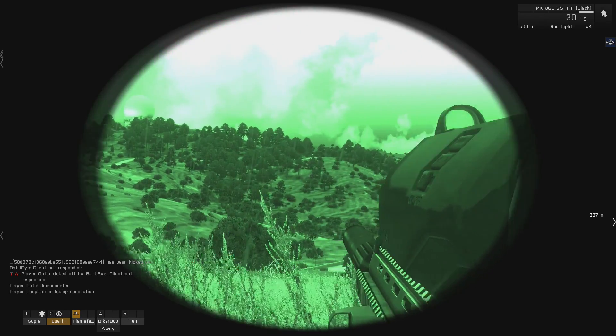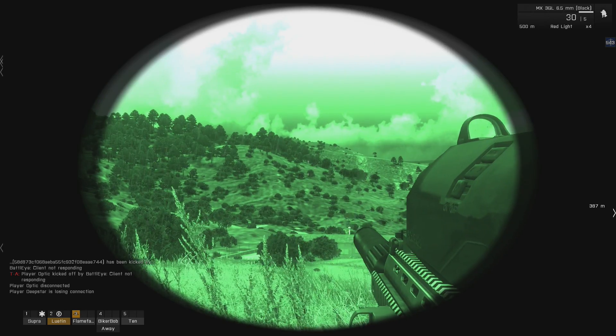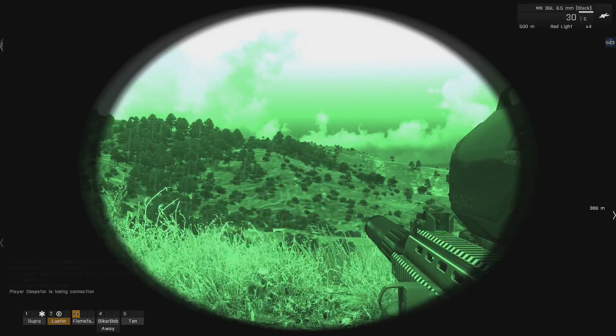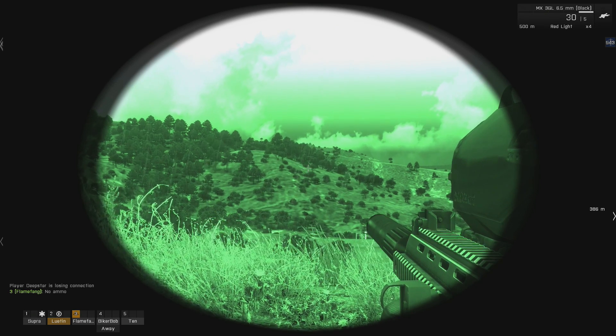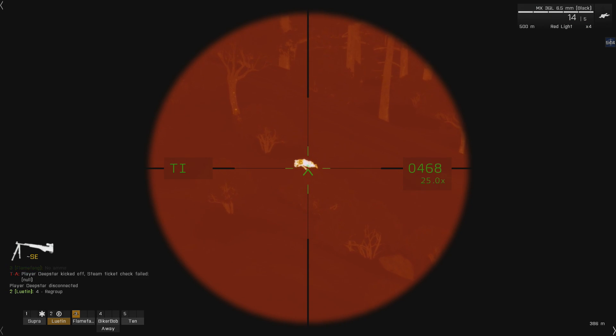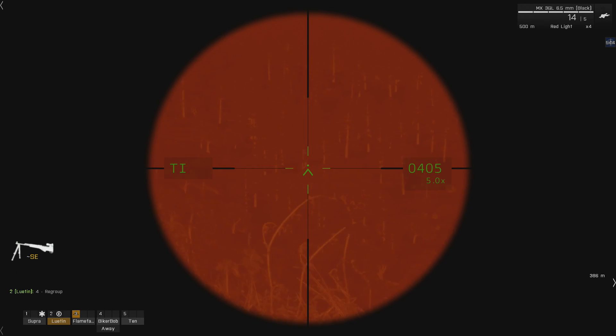Contact — this one we can get, guys. Eyes on. Bearing 210, range 480. Get ready to engage — bearing 280, get ready. You guys got him? Engage! Oh look at him go. He's down! Look at him rolling — great roll action right there. Right, let's move to waypoint 2. Go. Supra, tail-end Bob, follow what we're doing.